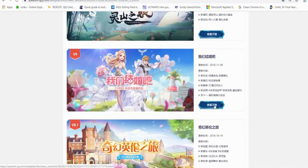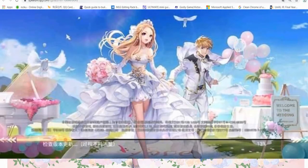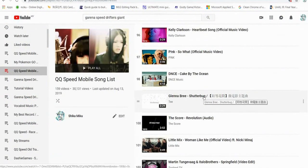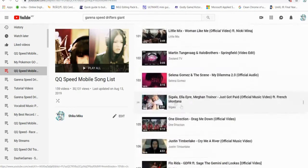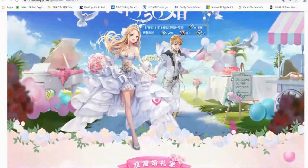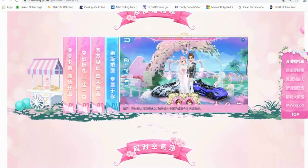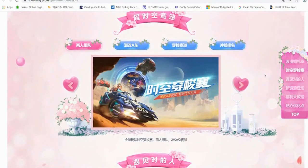The upcoming Speed Drifters update is version 9 - the wedding update - which was version 9 in QQ Speed Mobile on November 8th. The loading screen looks exactly like this except without words. The music played was Shutterbug by Dana Bree. During this update music also changed. This is where they introduced the couple and wedding system, which Speed Drifters is going to introduce the same thing. I've already done a tutorial on how to do the wedding.